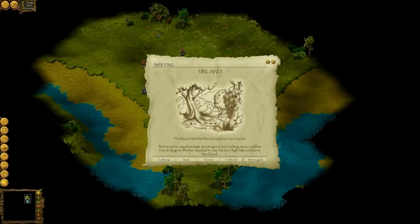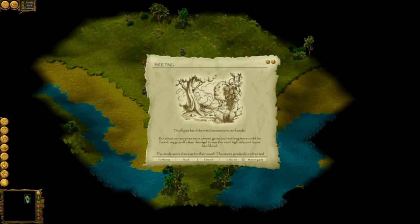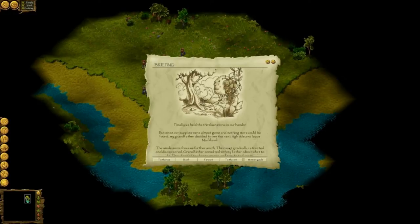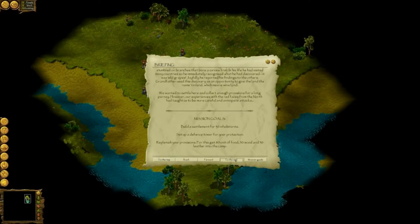Finally we held the third sandstone in our hands, but since our supplies were almost gone and nothing more could be found, my grandfather decided to use the next high tide and leave Markland. The wind soon drove us further south. I have to build a settlement for 30 inhabitants, set up a defense tower for my protection, replenish provisions — get 80 units of food, 50 wood and 30 leather into the camp.